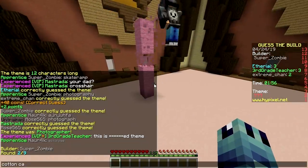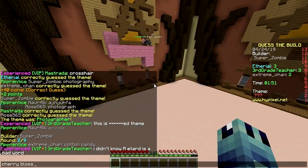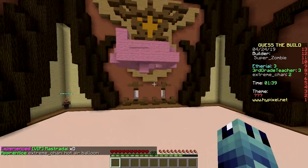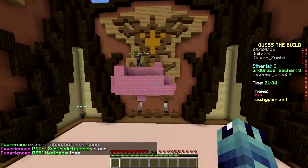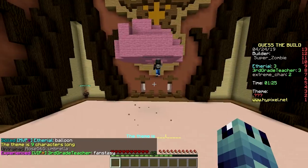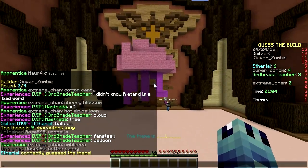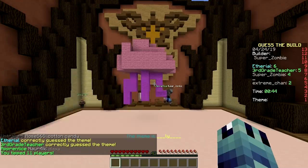Pink. Cotton candy. Good guess, very close. Cherry blossom. Some kind of balloon. Hot air balloon! It's floating, so it has to be something in the sky. Nine character word with an L. Umbrella. Good guess. Rain, thundercloud, storm, lightning. Tentacle. Jellyfish! Good job, jellyfish.